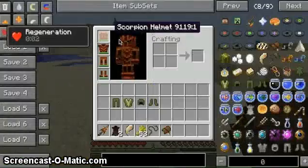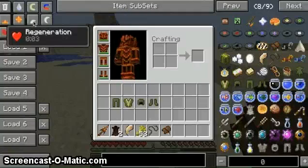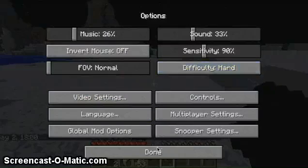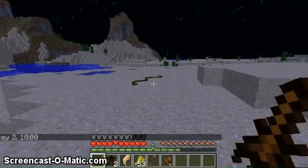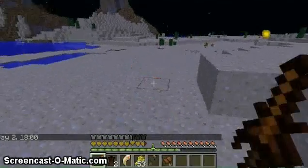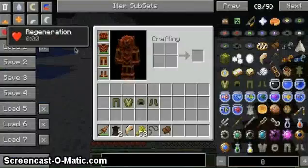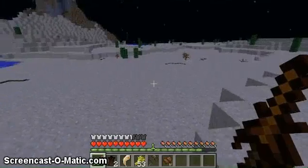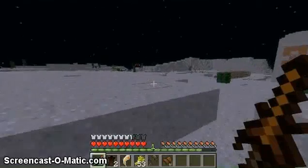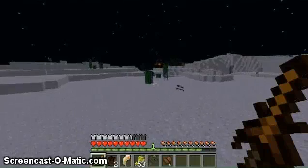You can see the armor here - it's quite cool. I love this armor; it gives regeneration too. If you kill the snake, the snake will attack you back. You can see it poisons you - I got poisoned. There are a lot of snakes in the world so you better be careful. You can also see some more mobs over there - they are not going to attack you.